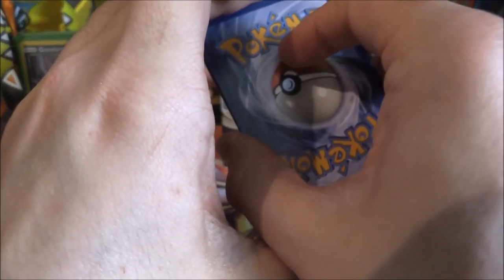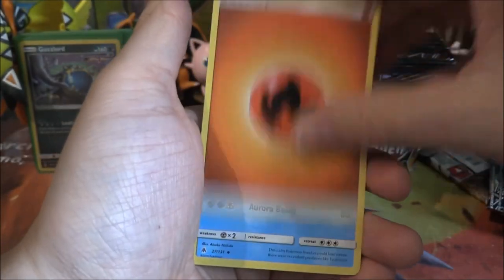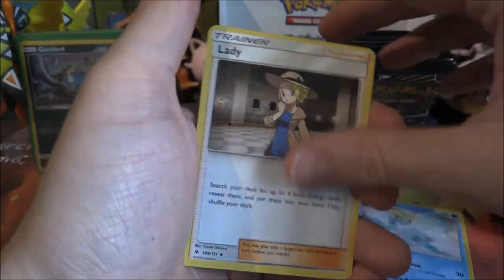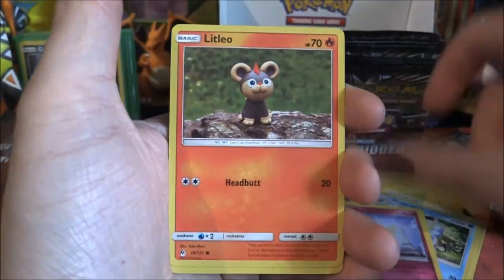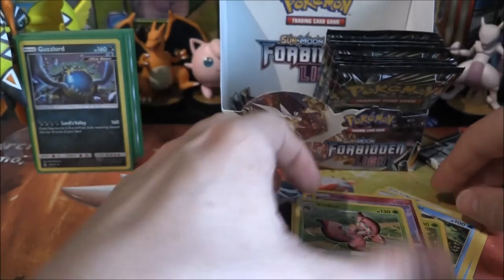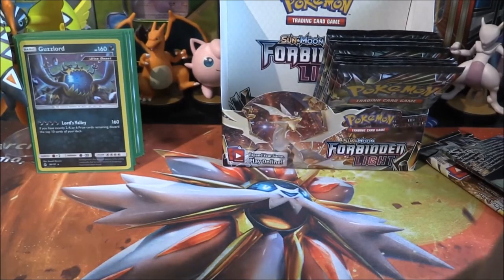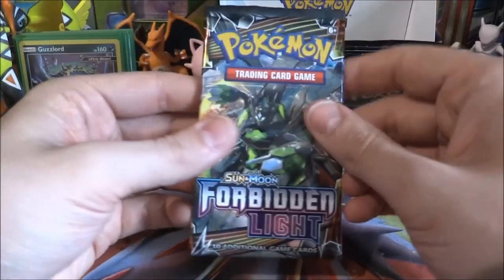Frogadier pack — Fire Energy, Amora, Lady, Araquanid, Rockruff, Flabebe, Litleo, Cubone, Scatterbug, reverse Flabebe — and Avivalon, which I've already got tons of because of pre-releases. Thanks, pre-releases, you're awesome.